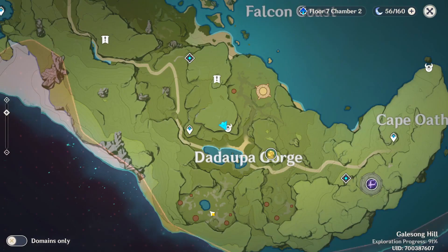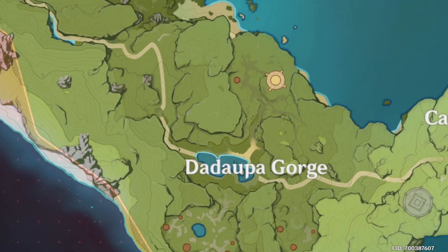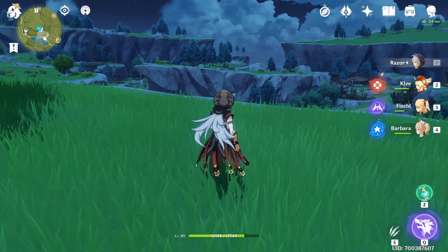The third location is going to be at the top of Corruge, on this mountain. From this teleport, you're gonna teleport up here and then climb up the mountain. As you come towards this edge, he's gonna be right on this edge over here.